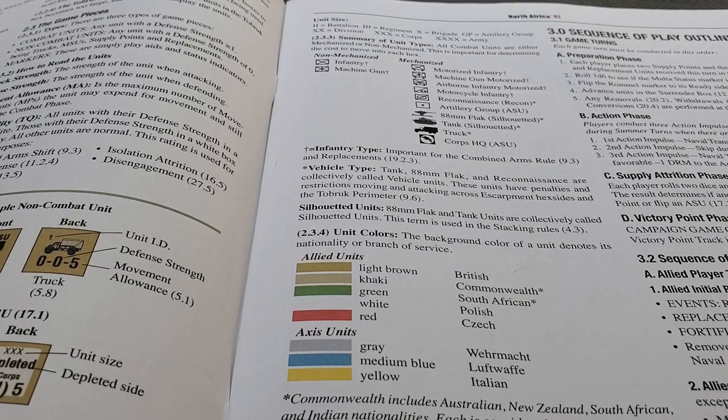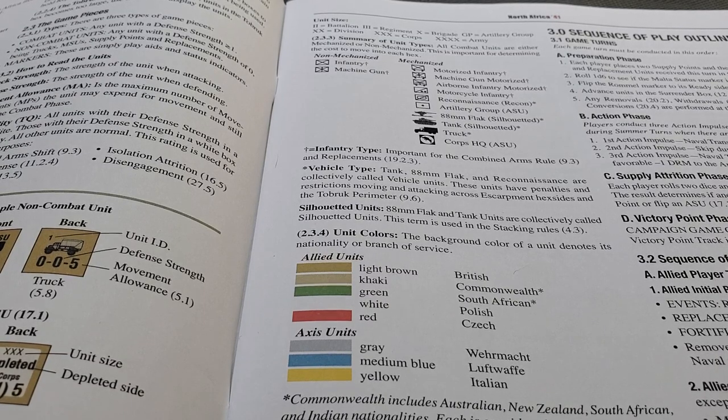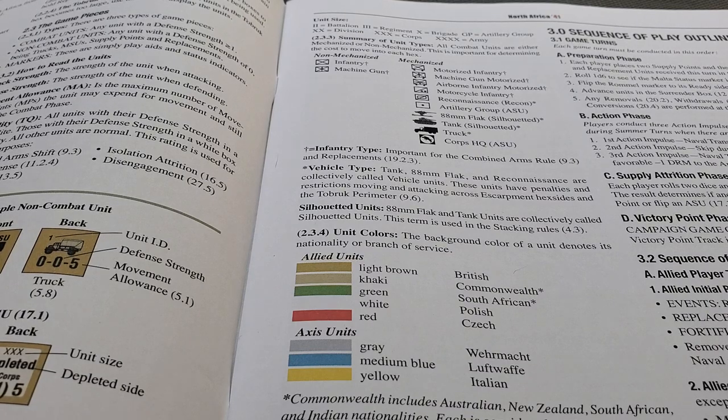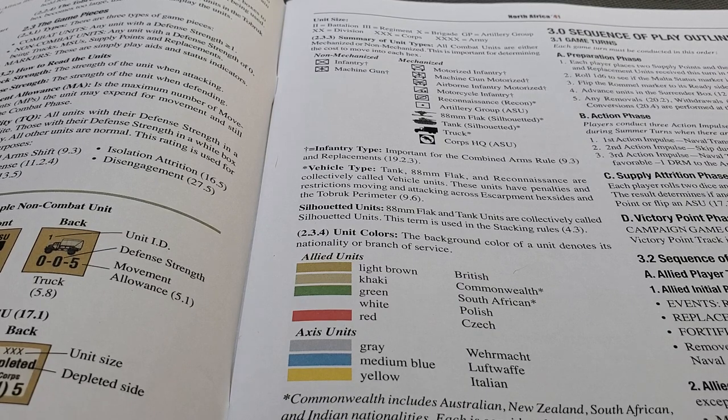There's a concept around roads and tracks. There's a main road — the Via Balbia — one of the primary routes from Benghazi all the way through to Alexandria and beyond, going both east and west. Then there are tracks. That necessarily affects how you move. There are also what I would call wasteland areas — desert areas where the most you can move is two hexes, which presupposes there are no tracks and it's rough terrain and all that.